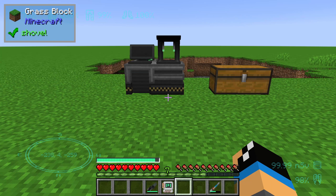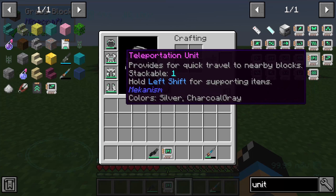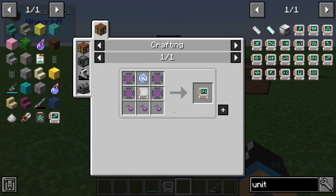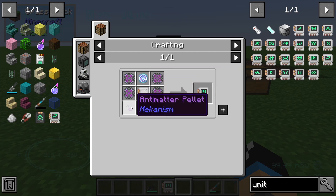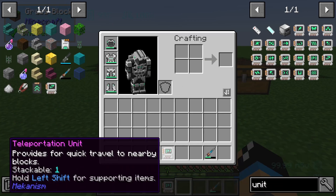Hello guys and welcome to a new mechanism tutorial. In this episode we will take a look at the teleportation unit upgrade for the mecha tool and mechanism. For that we need four atomic alloy, one teleportation core, one module base, and three anti-metal pallets. It's a very expensive item, but it's a very useful item.